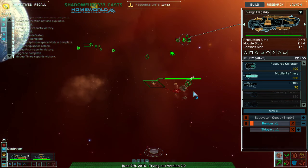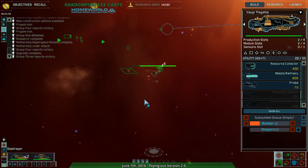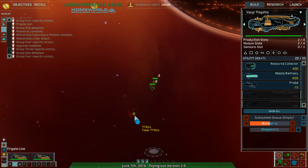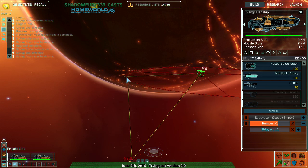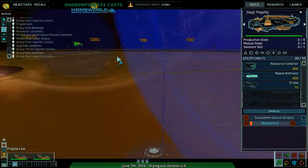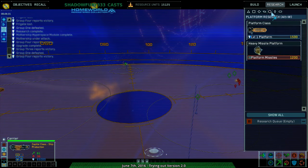Why are you not attacking? Kill everything — I need you to raid! Show no mercy. Group one destroyed. Something kind of annoying about this map is it's hard to tell where your orders are actually being applied. Bombers go down there. Maybe I should research more frigate types.